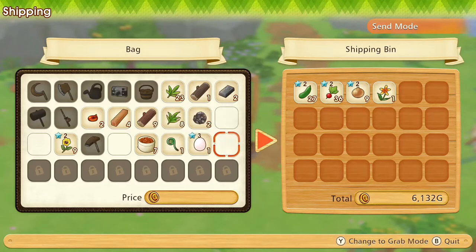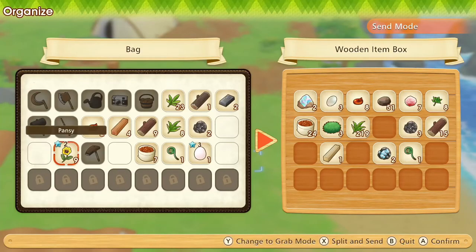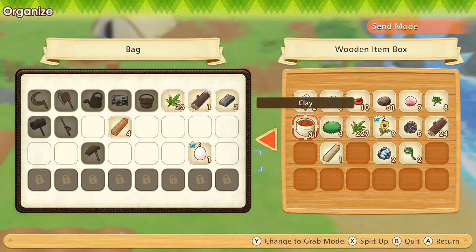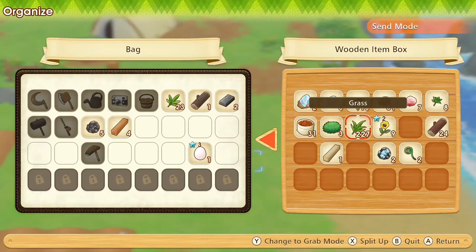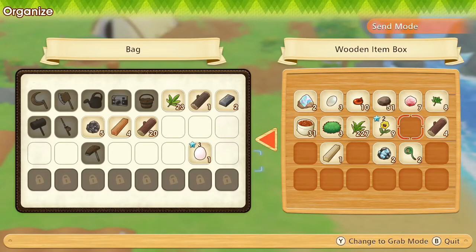I'm keeping those pansies for birthday presents, so let's put them and some other stuff away into our chest. We can make one iron ingot, so let's take the iron out.